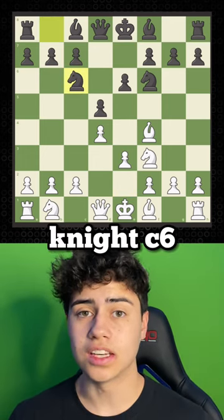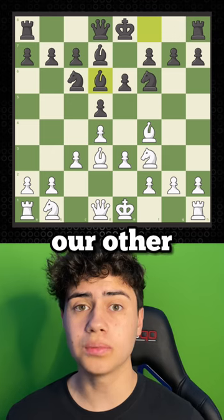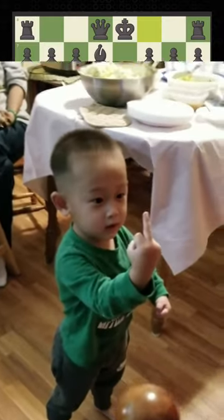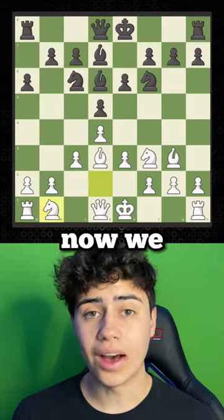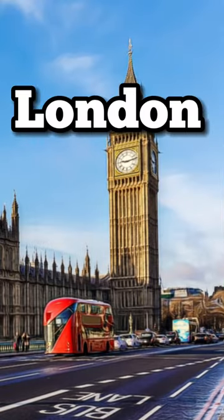Now if he plays knight c6, we play pawn c3. Then we move our bishop to d3, and if he attacks our other bishop, that's when you say: not today, buddy. So we move it to g3. Now we go knight d2, and finally we castle. Now you just learned the London System.